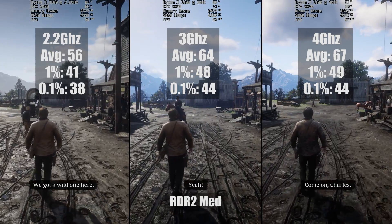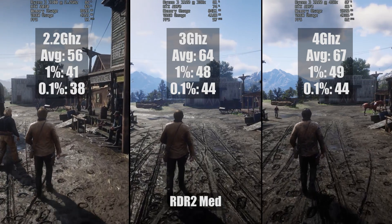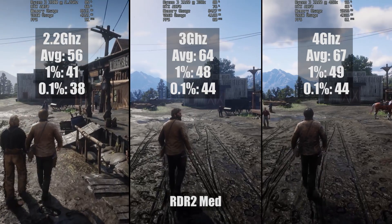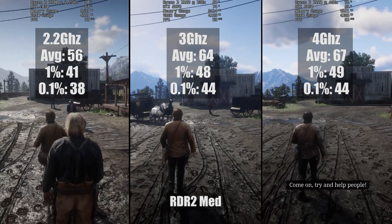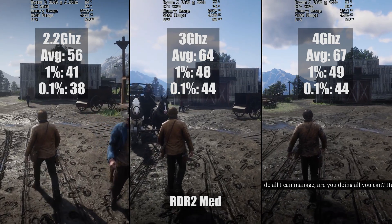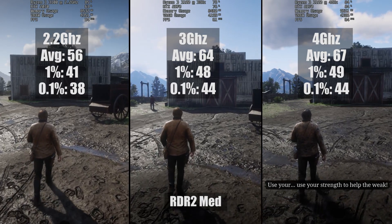Even at 2.2GHz there wasn't too much difference. The average was certainly lower, but as far as the other figures were concerned, it was a pretty solid effort. I have noticed that Red Dead Redemption 2 does tend to rely more on graphical power, which is great for lower-end CPU users, but I had certainly anticipated more of a problem running this epic open-world title, especially in and around busy towns like Valentine.